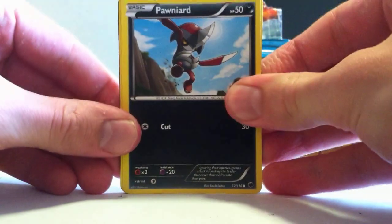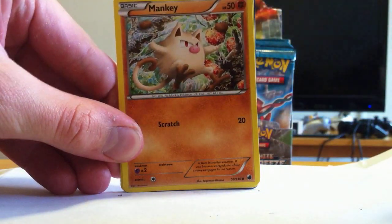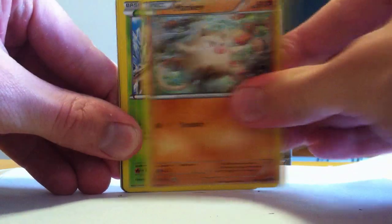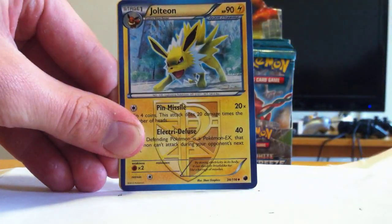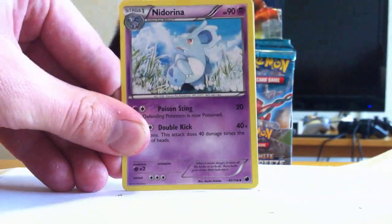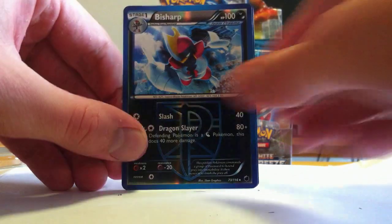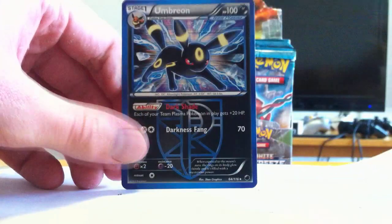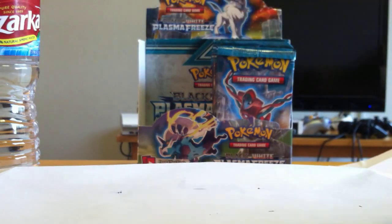Let's start out with Ponyard, Nidoran, Mankey, Cacnea, Starly. Ooh, Jolteon! Nidorina, Noctowl — that's very cool. Reverse Bisharp, that's rare. Not bad for the pack. Ooh, and Holo Umbreon! That's a way to start out. I have two Eeveelutions and a very cool Holo of my favorite Pokemon.